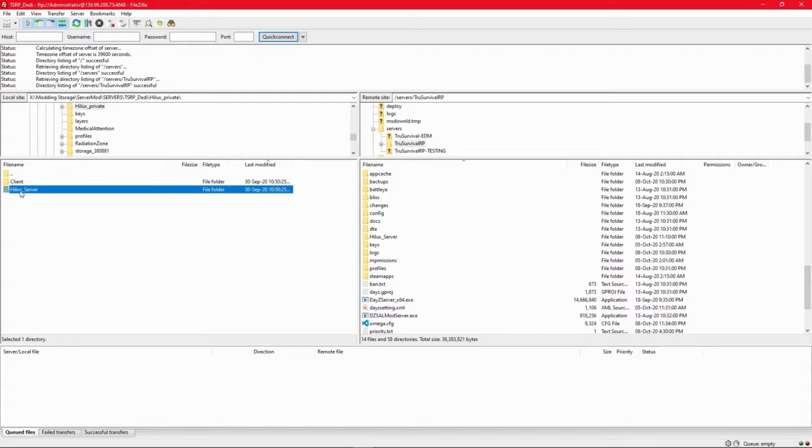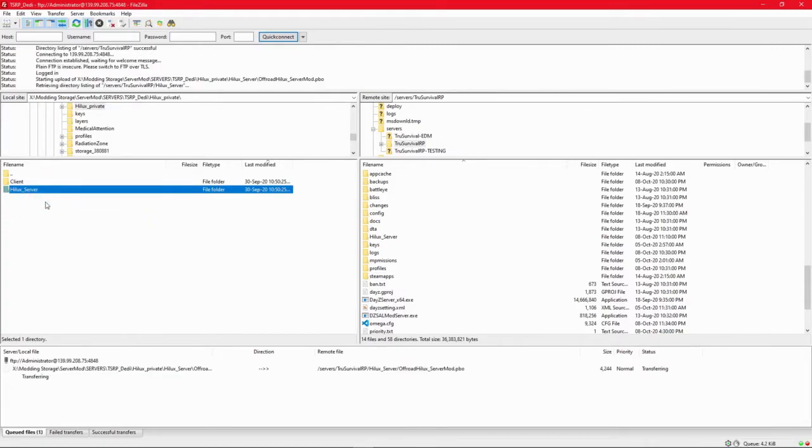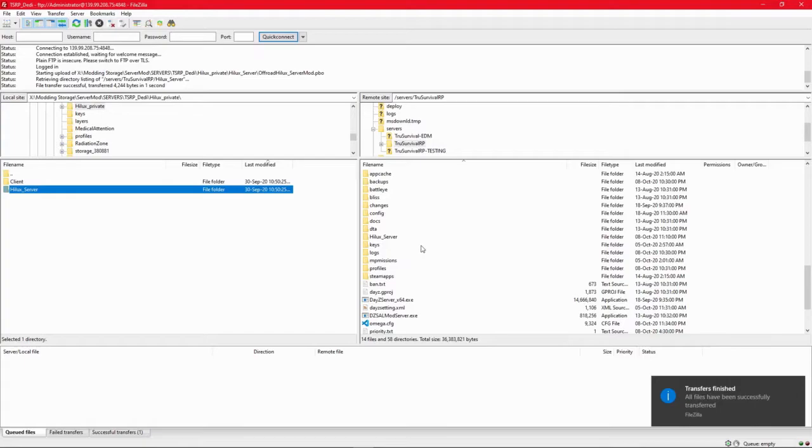Then you drag in the folder that you need. I've already got this one right here, so I'd go Upload and send that straight across. I've just uploaded this folder straight across to here.